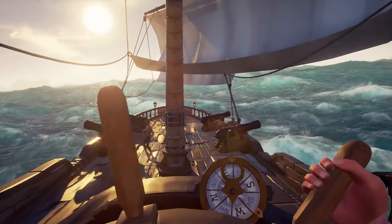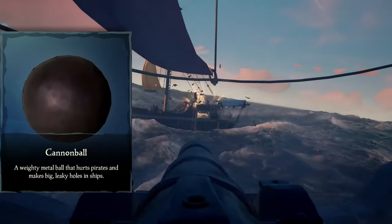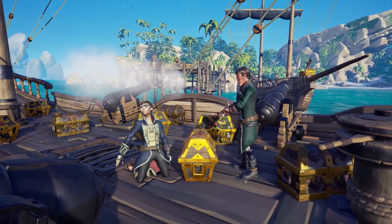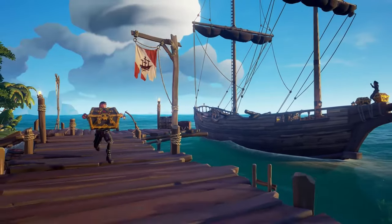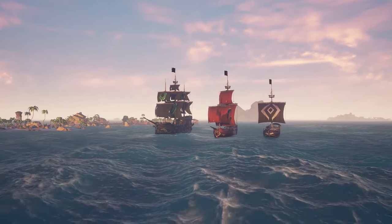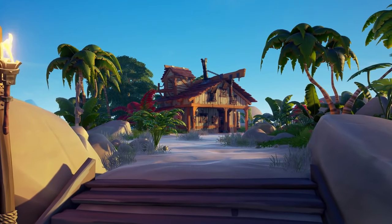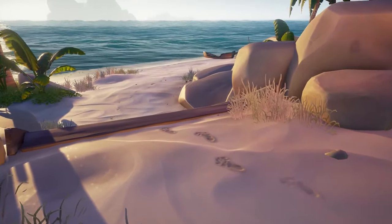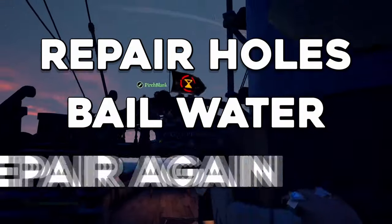The seas are teeming with threats from hostile skeletons to rival players — always be vigilant and prepared. Stockpile resources including cannonballs for ship combat, wooden planks for repairs, and food for healing. Sea of Thieves has dynamic weather including storms that can damage your ship and affect visibility — adjust your sails and steering to maintain control. Watch for environmental hazards like rocks and shallow waters. Keep an eye on the hull for leaks, repair promptly, and bail water with a bucket. Repair the mast and wheel as needed.